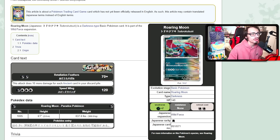Starting off we have the main attacker: the single-prize Roaring Moon. This card is very strong — 140 HP, which is honestly tanky for a one-prize basic Pokémon. Its main attack, Retaliation Feathers, does 70 damage for two Dark energy, then does 10 more damage for each Ancient card in your discard pile. So if your deck has a ton of Ancient cards, you can do a lot of damage.